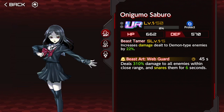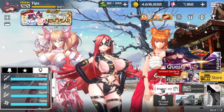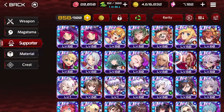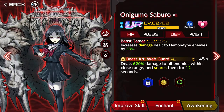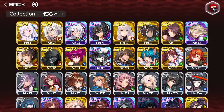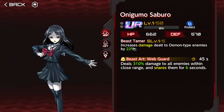Onigumo — just so that you know, for all these effects, this is the base effect when you first acquire it: level 1, S1, Awakening 0. All of the green numbers are going to double. If you want to check it in inventory, I'm gonna use Onigumo as an example. As you can see, it's 12% and 620. Here at base, it says 310 and 6 seconds. We know it would be double, so it's 44%.